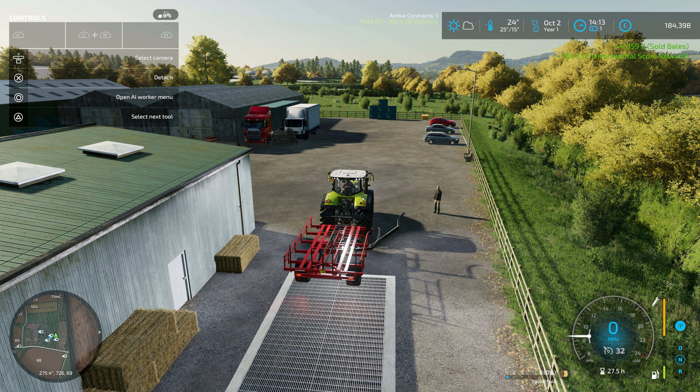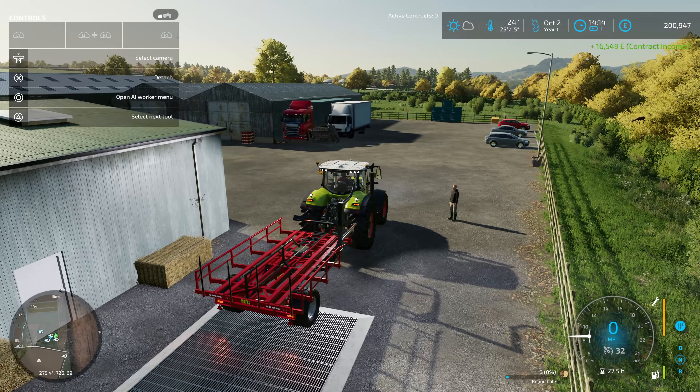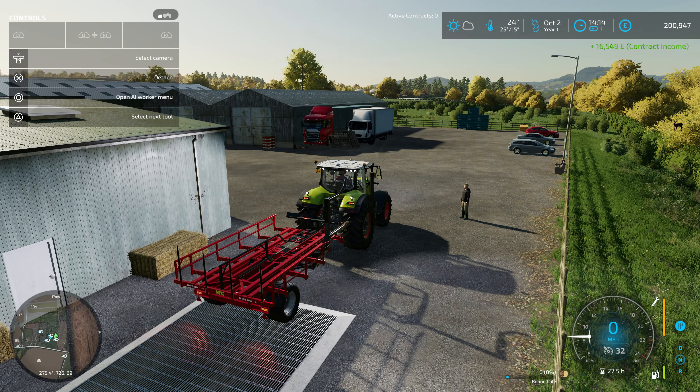£16,473 from the residual bales total. I'll turn in the contract now — £16,549. So almost exactly what we were going to receive for doing the contract initially. £16,549 for the contract and £16,473 from residual bales — and we've backed up to £200,000! So we've made back the cost of the bale trailer and the cost of the lime from the episode before last — the big field we had to lime, about 18 to 20 bags of lime.